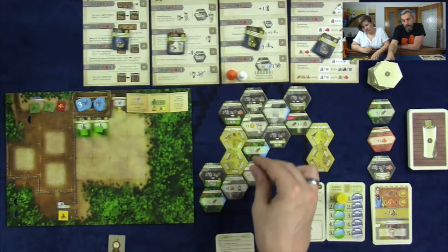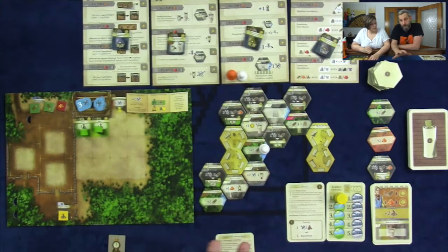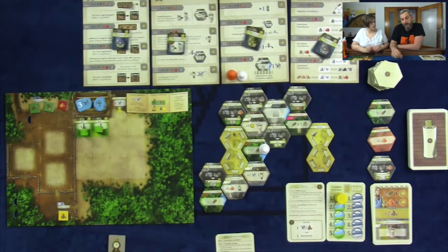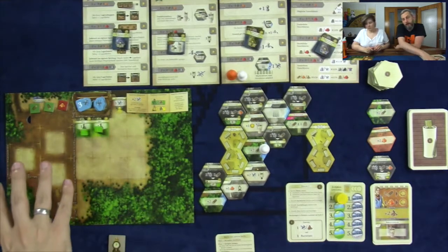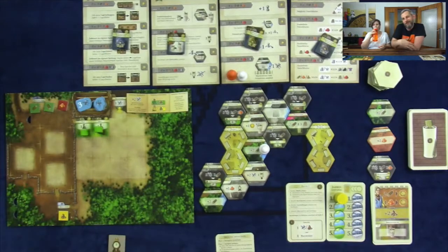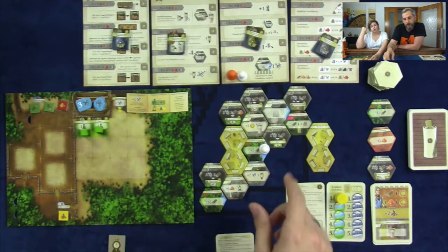Whenever you move your guy to one of these spaces, you take the action on that space — something as simple as going here and getting two wood. If I look at my board, I already have a lot of wood, so I wouldn't even have space to get the wood. You don't have to take it all, or you can just take one if you want to get rid of clay. Just keep in mind the storage rules — you can move and exchange resources, but you cannot do that once you are within an action.